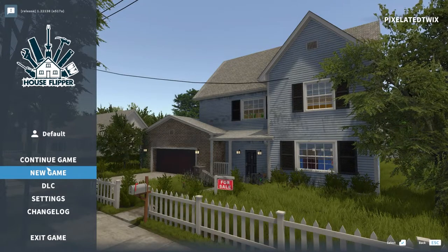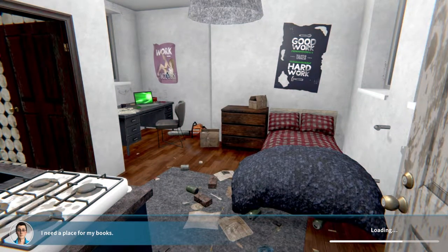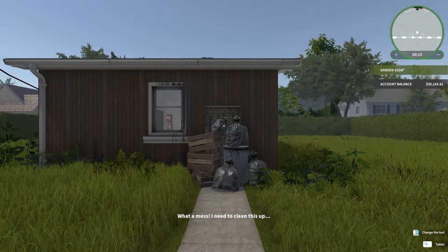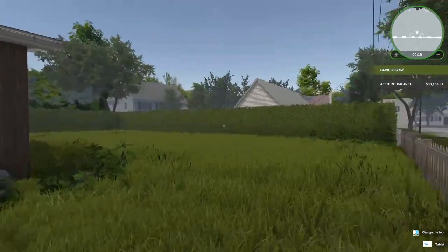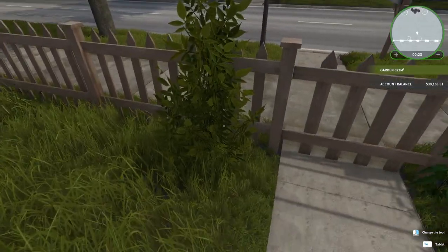We're going to continue — I just got to the first house. What a mess! I need to clean this up. Left, right, up, down — WASD controls. Let's pick some of these weeds and get myself familiar with the controls again.